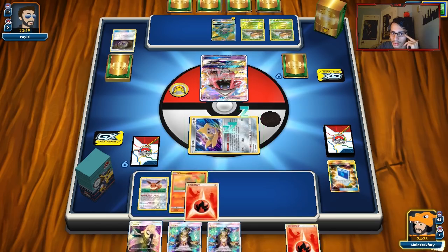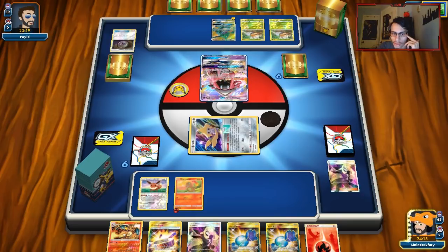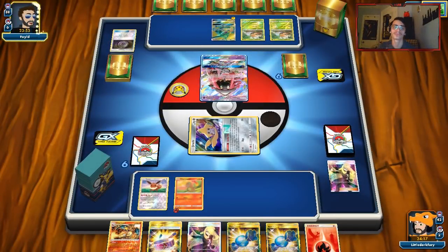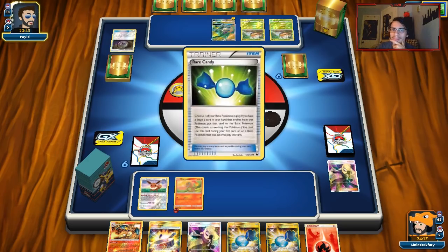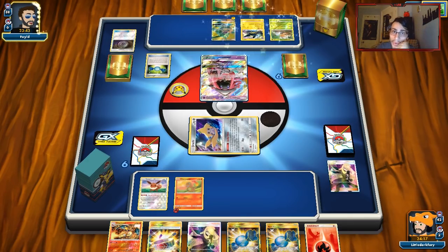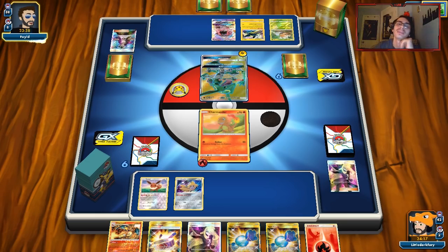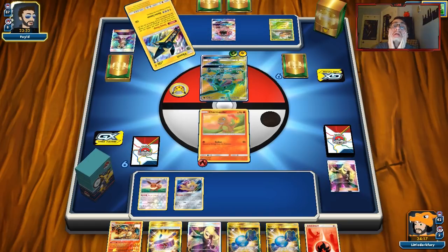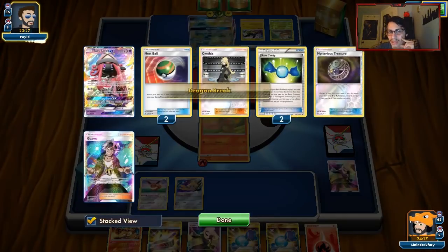If he has Rare Candy, Vikavolt, and Guzma, this is not going to end well. We do have a good hand — if we had a Guzma right now we could knock out Rayquaza. He got rid of a Rare Candy, but of course he has it in hand. And he had the Guzma too! You actually had Rare Candy, Vikavolt, Guzma in your hand on turn two? Are you kidding me?